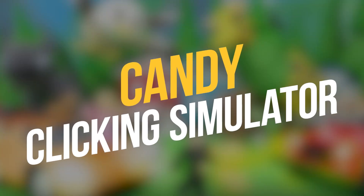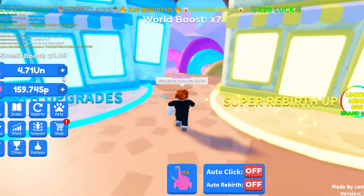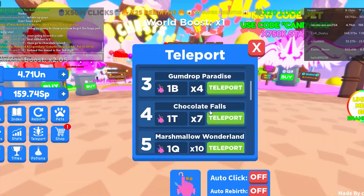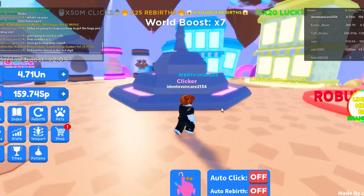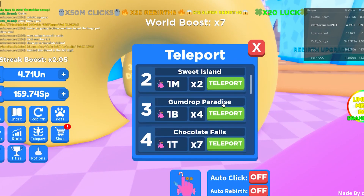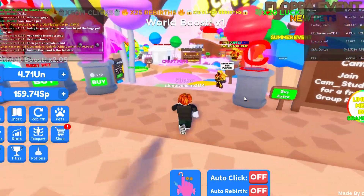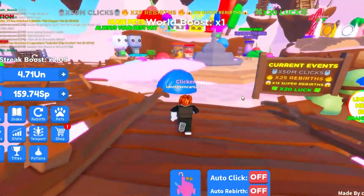Number 6: Candy Clicking Simulator. There's not much different about it functionally compared to other Roblox clicker games, but Candy Clicking Simulator wraps it all in a candy coating. Playing Candy Clicking Simulator is like walking into a candy shop come to life, with pastel worlds dripping in sweet treats, secrets to uncover around every corner, and apparently a nuclear bomb weapon if you feel like sweeping the leaderboards in a less than fair manner.